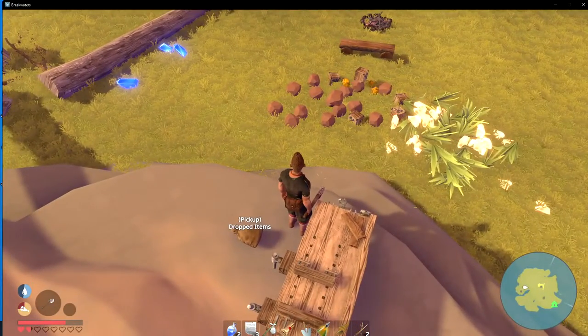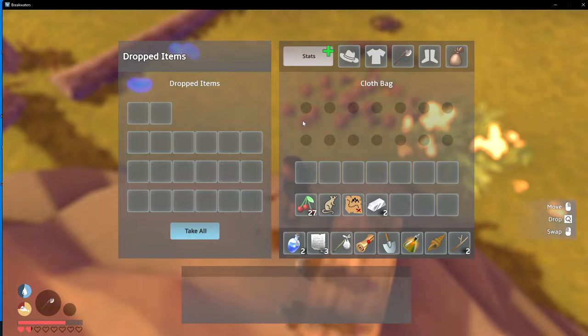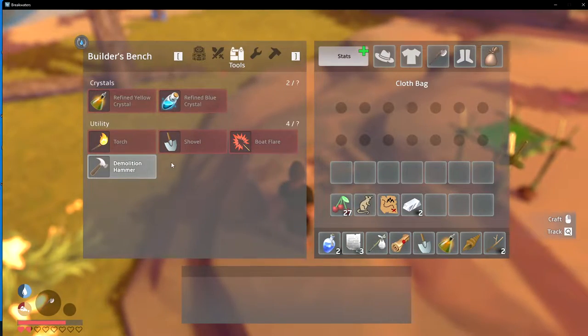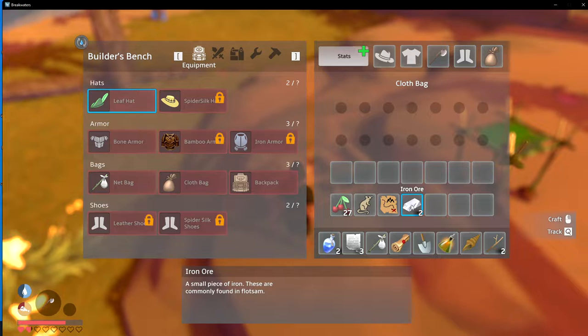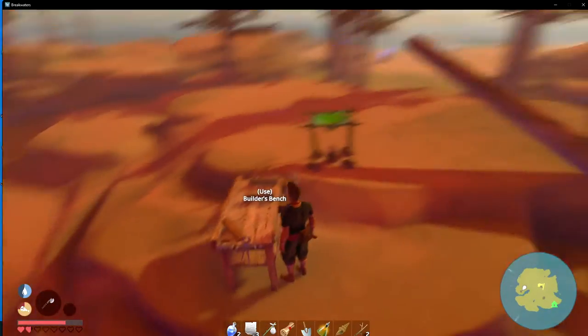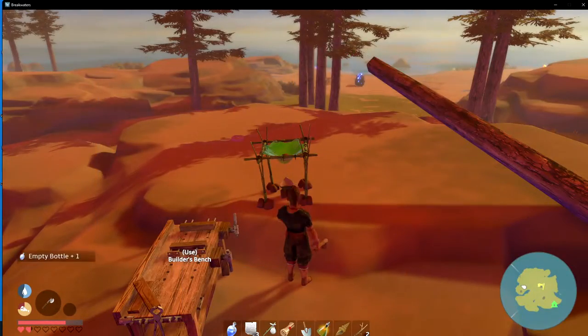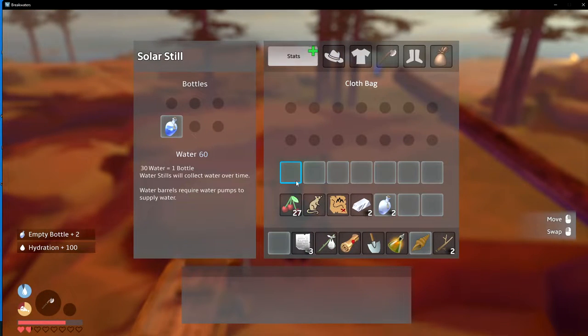Did I drop it off somewhere? Yep, there it is. So all we need - I need steel metal, not the ingot iron ore. That looks like it might take us a little while to get. But we do have water. And we just need to make a bed - that's what we need to make.